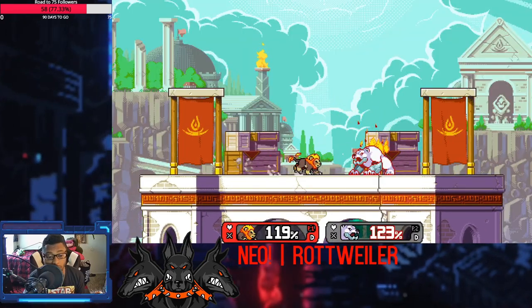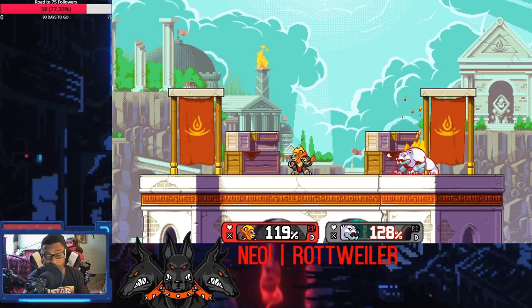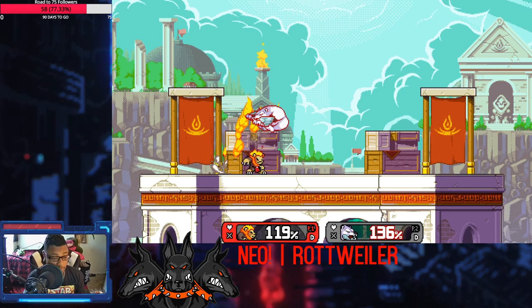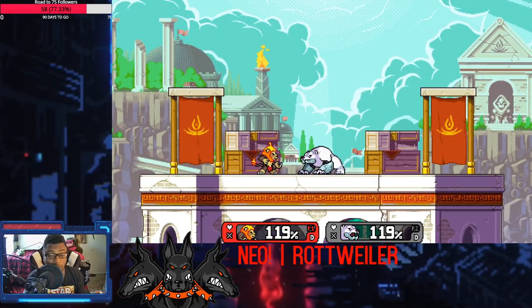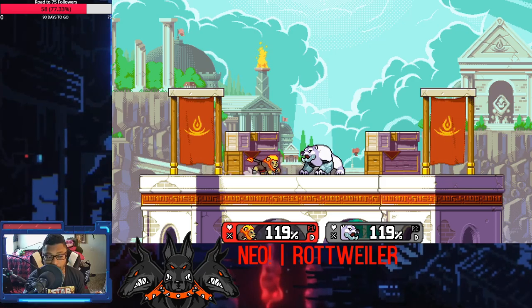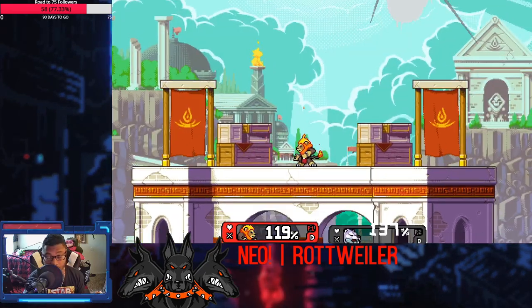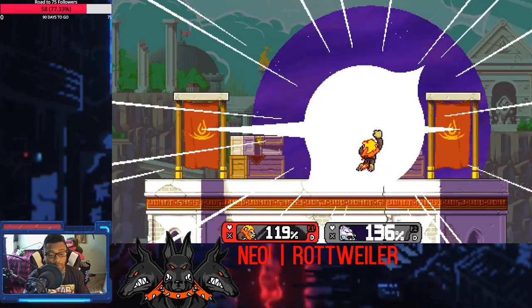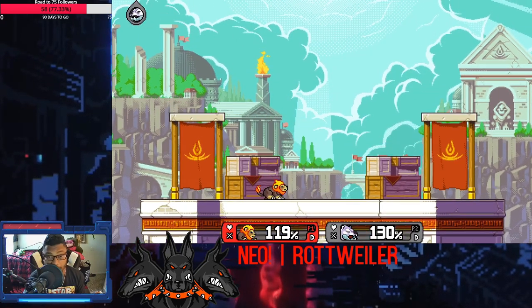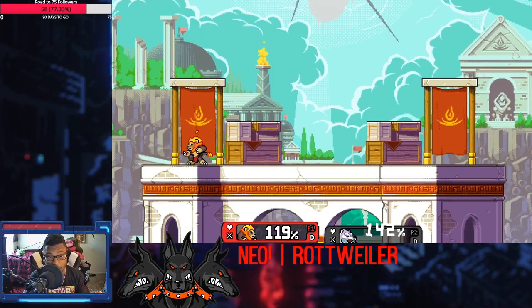Shine — it's frame two, which means it gets you out of a lot of combos. So his general game plan, you could dumb it down to: light him up, shoot him out. Common kill setups you'll see with this character: back air into up smash, shine up smash, nair up smash, dash attack up smash.